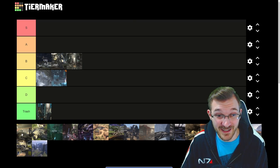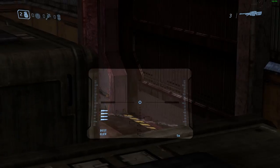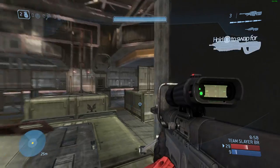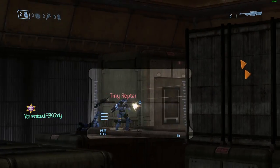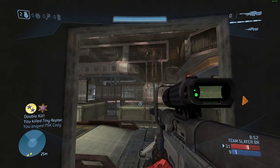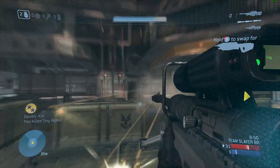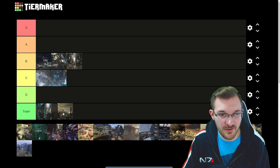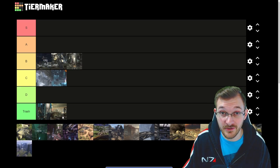Next we have Foundry, the original Forge canvas map. There have been fantastic maps made with this canvas — like Onslaught, Amplified, awesome maps made within Halo 3's Forge. Foundry itself, not that great. I don't like the spawn system, and it feels really segmented and doesn't play out very well. If I never played Foundry again, I'd be happy — that goes in the trash tier.